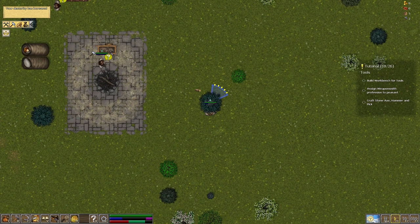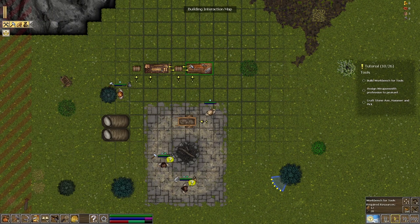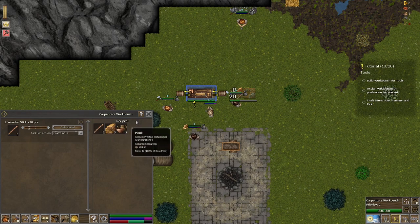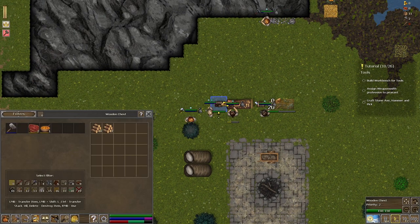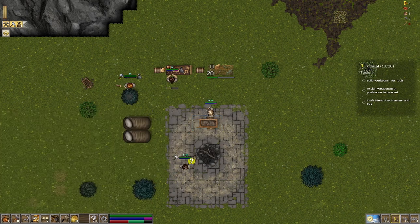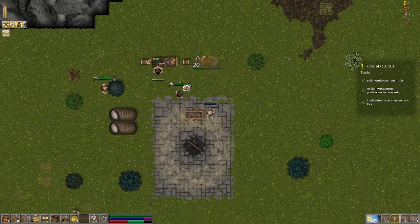Build a workbench for tools, assign a weaponsmith, and craft stone axe, hammer, and pick. Let's do that - now we've got to build a new thing. That's going to take wooden sticks, so we need 20 of those. Let's cancel the plank construction - make some sticks, drop off some more logs. They stack to ten, that's helpful. Anything else in the cart? We have some hide, wool, jerky, sickles, pickaxes, and another axe. Now we need sticks to be made, then we need to assign a weaponsmith.